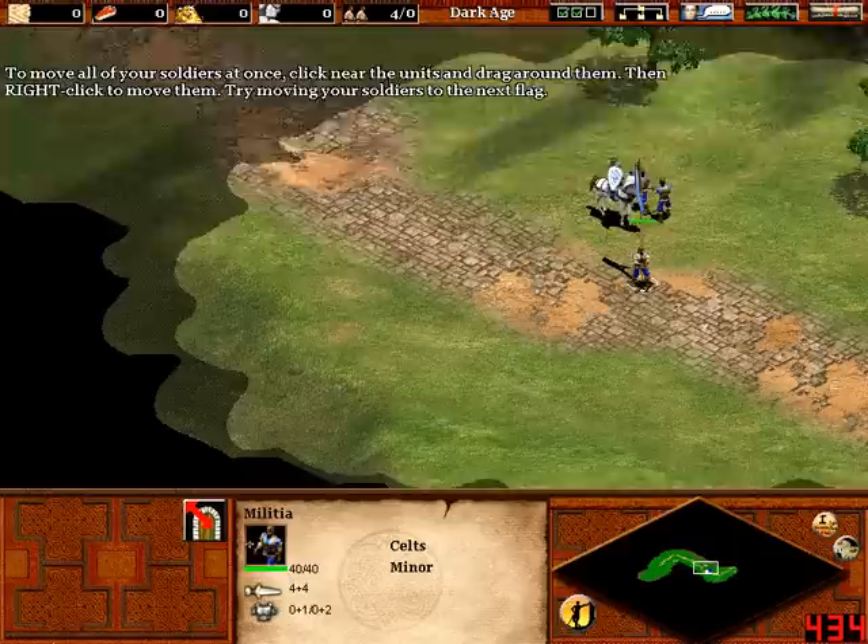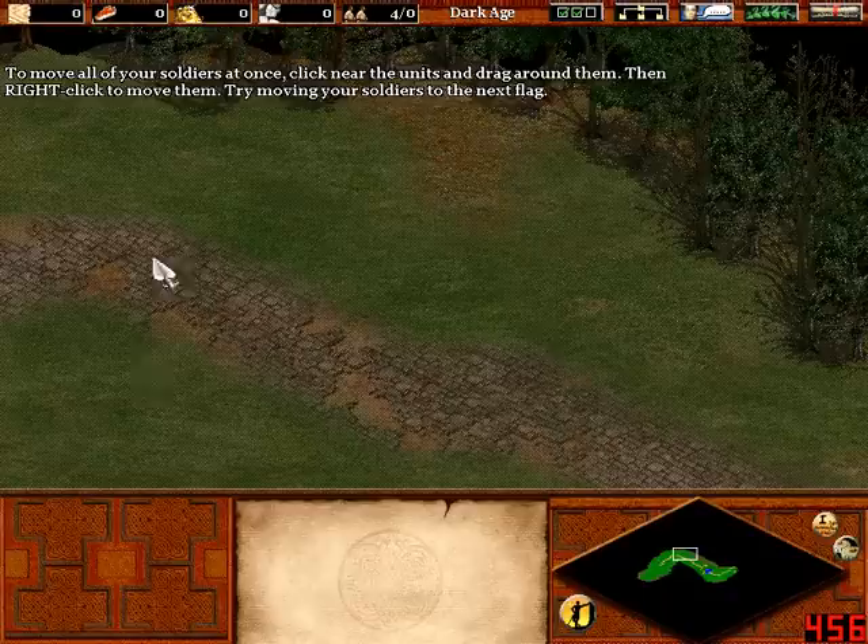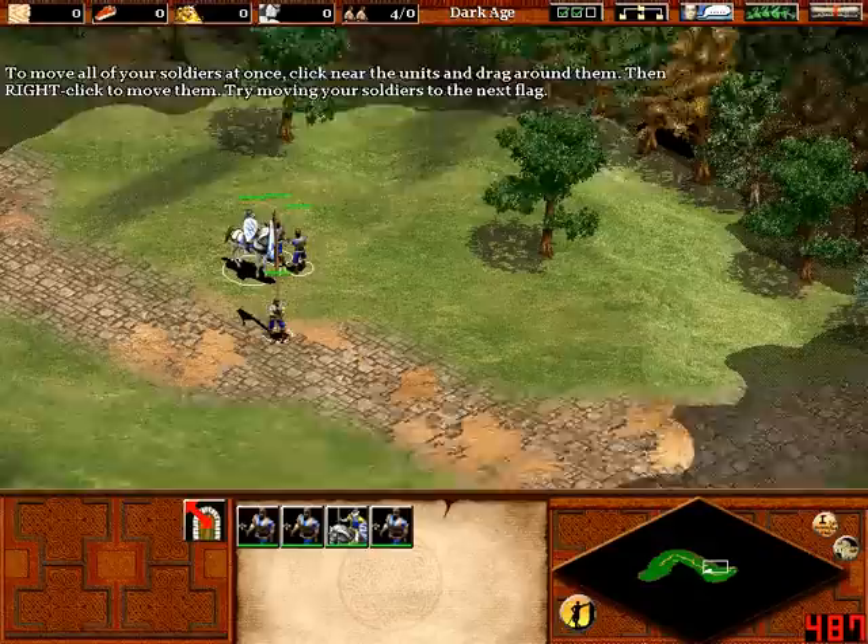This black area here represents parts of the map you haven't yet visited, and this shaded area is part of the map you have visited but you can't currently see. So it could be there's an enemy here, but when they're in this light area, you will see them.